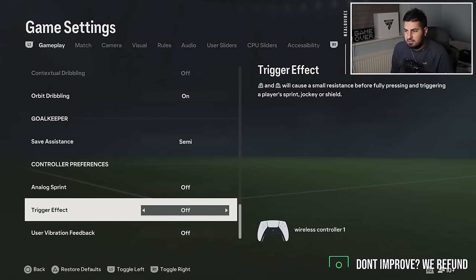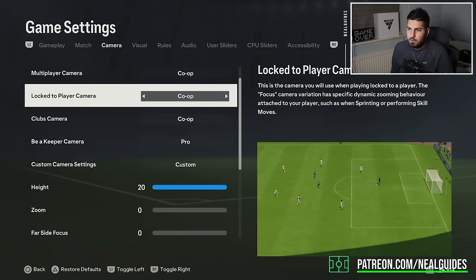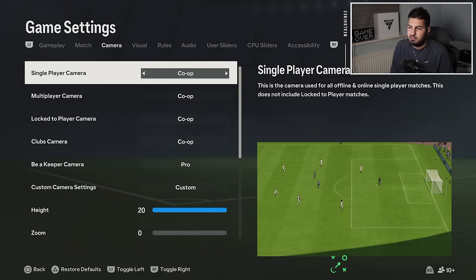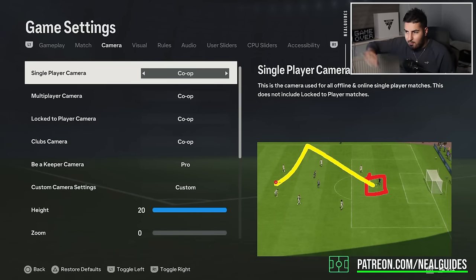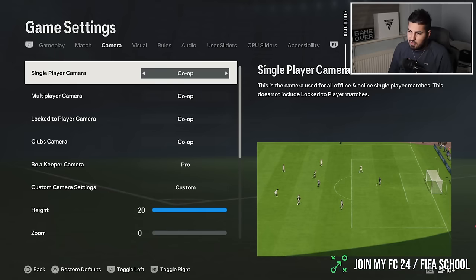Trigger effect and vibration — turn these off as they can be distracting. For camera, I use co-op with angle 20, height 20, and zero zoom. The co-op camera is zoomed out and lets you see the most information on the pitch. Although the gameplay may feel slightly slower because the camera is zoomed out, the main benefit is you can see everything — you don't need to rely on the radar. Most pros still use co-op. I have a detailed camera settings video from when the game came out if you want to go deeper.